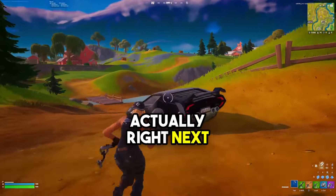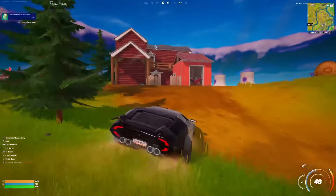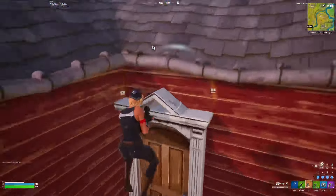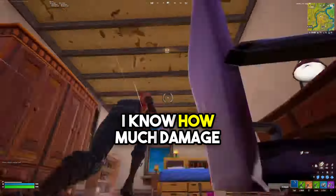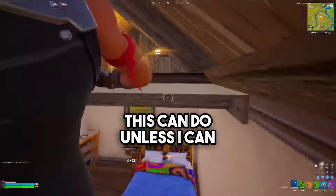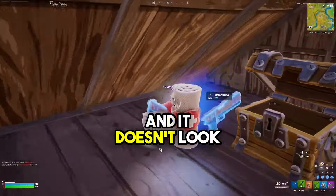Now that we have all this loot, we are actually right next to Frenzy Farms, so we're going to head into this building right here, which also has a ton of loot — but it looks like it's been looted. I'm going to try to use this gold gun because I know how much damage it can do, unless I can get a shotgun, and it doesn't look like I will.